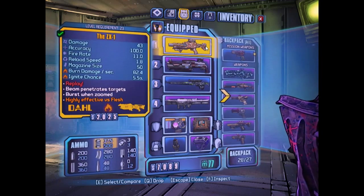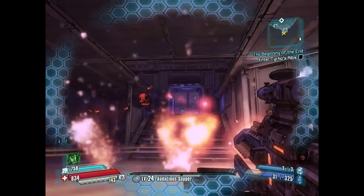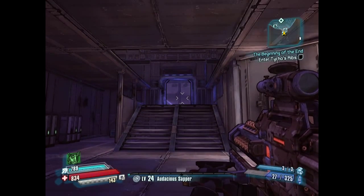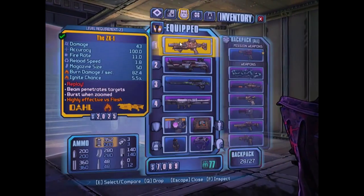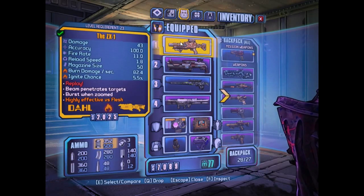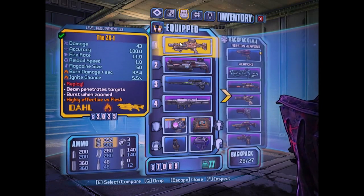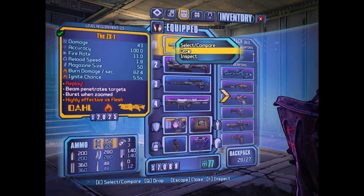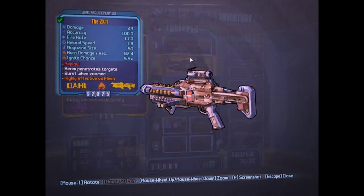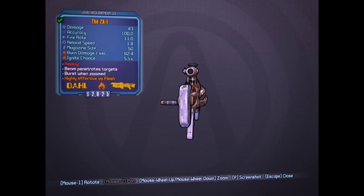The ZX1 shoots like this — I think the bullets follow the target. The beam can penetrate and follow targets. It has a nice accuracy of 100, burn damage is nice, the fire rate is okay, and the damage is okay but not that high. This is how the gun looks.